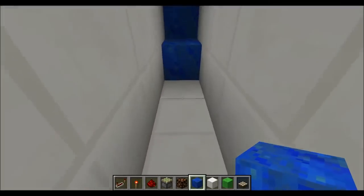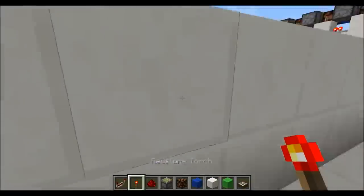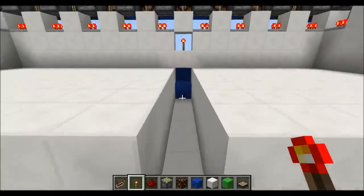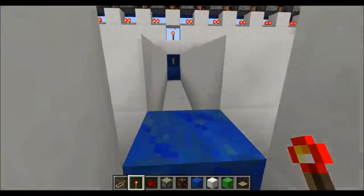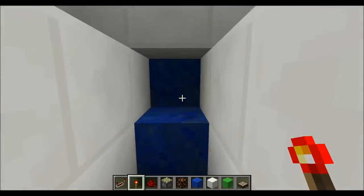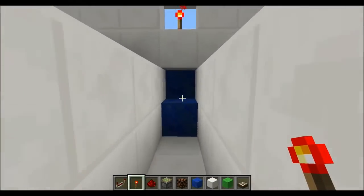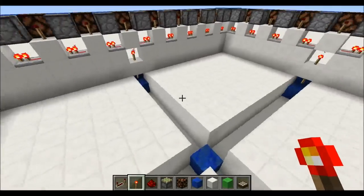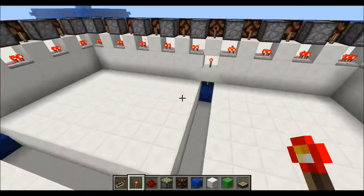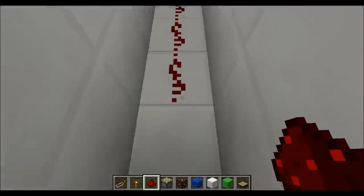Now you can see on the inside, I don't want to break any of those blocks, but I do want to put a torch on the backside of it. You see that it went out? That's because there was a lit torch below it. Any time you have a torch below another torch, one is going to try and turn off the other torch. Now we can run redstone out to our center.